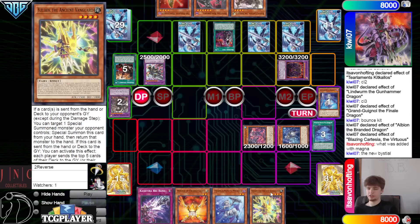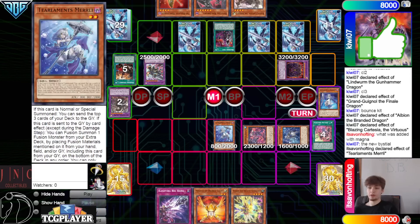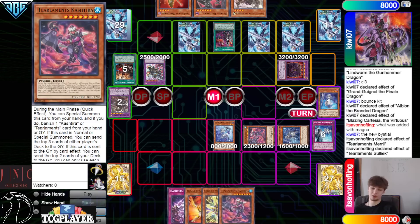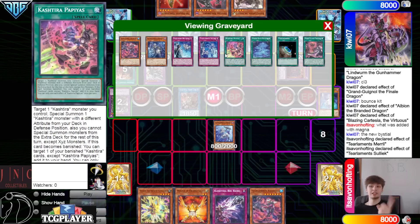They draw Kellbeck — okay, that works with Orange Light. Normal summon Murli. Murli effect, mill 3 — mill Papaya, Solic, Metanoise. Chain link 1. No Metanoise effect — we don't have anything else in our graveyard. So go search for Tier Limit Cash Tira. This can banish any Tier card or any Cash card if we want.